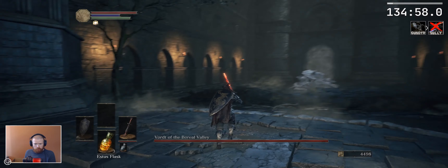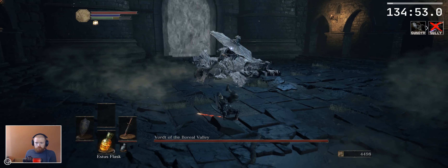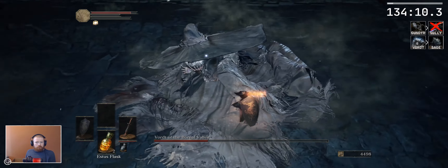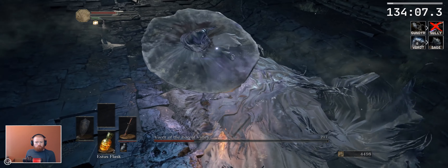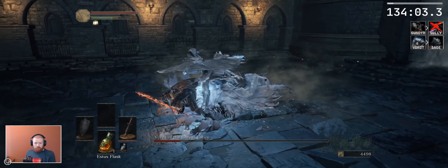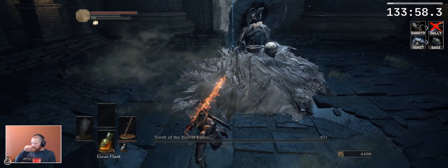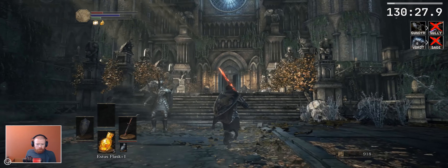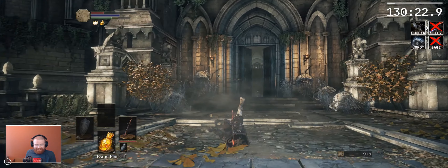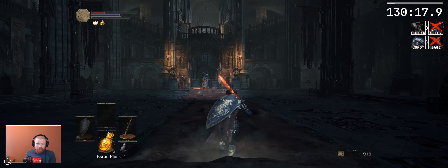Yeah, it's the Crystal Sage now — one of the better enemies to get here. The crystal balls were really agile last time. They can't get in here — they can't get in here. There's no place like home.